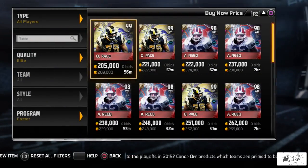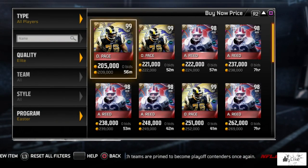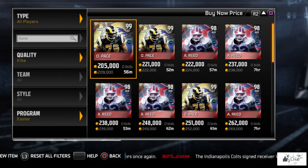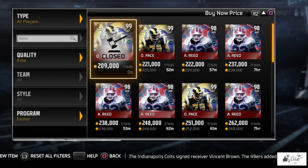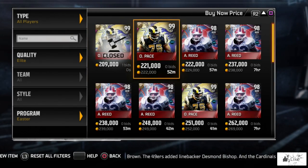You might be wondering why my coins and stuff are blacked out right now — that's so the rest of the video isn't spoiled, because this is actually going back in time. The other portions of the video have already been recorded, so that's why I have everything blacked out. We just saw an Orlando Pace sale right there for 209,000 coins.